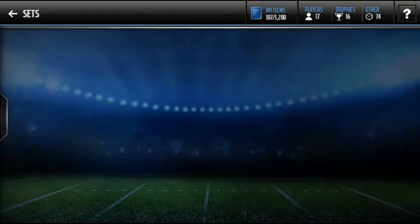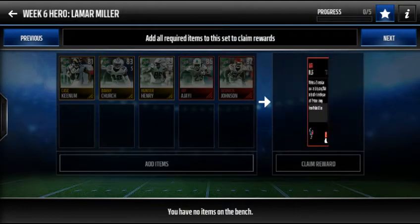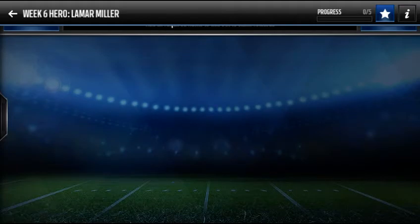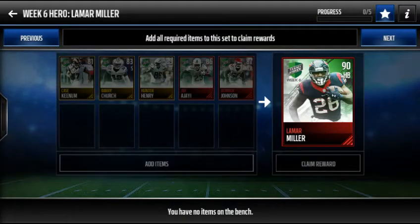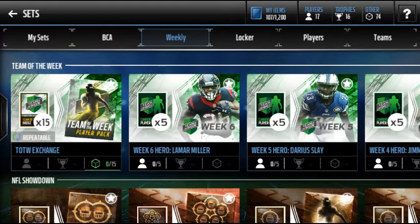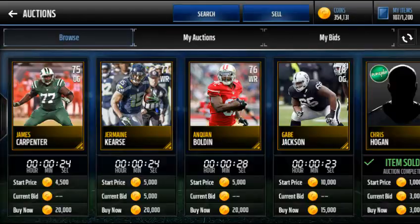You put all the Team of the Week players in here. It's probably gonna be hard. And then you can sell Lamar Miller, but people are gonna be buying these Week 6 players like Case Keenum, Vince Church, and Hunter Henry that you can get from your Team of the Week player packs. Then you can trade them in the auctions and get some money.